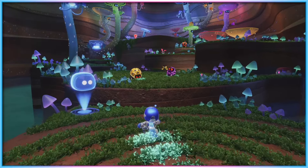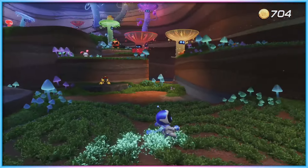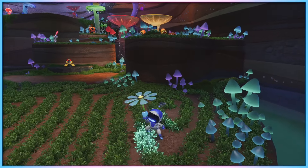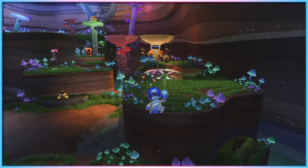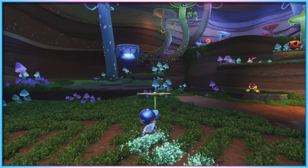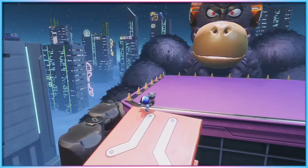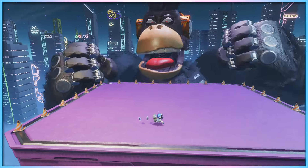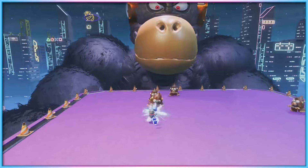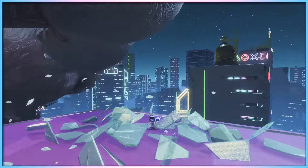Beyond that, the main progression barrier unique to Astro Bot compared to Astro's Playroom is that there is at least one level where a mandatory part of progression requires light analogue stick movement to slowly tiptoe through an area, which may cause some difficulty for players who find consistent fine motor control challenging. Additionally, one boss fight and the preceding level requires repeated pressing of trigger buttons in rapid succession for gunfire, without an option to hold the button down for continuous fire, which may cause issues for some players. This is all the more odd given that a later level does allow held inputs for multiple shots.